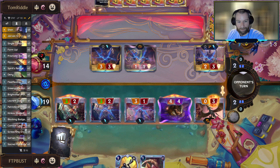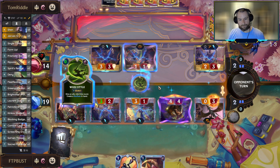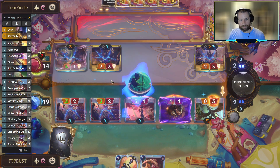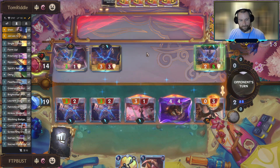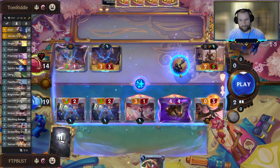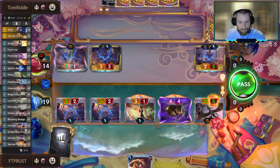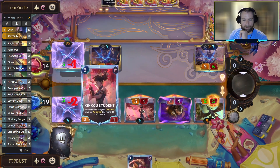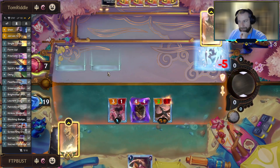He's going to Form Up and then we'll Form Up. Let's take the full clear on the board, gets him down to seven. We have this backup Caretaker if we ever draw a barrier - should still be in decent shape.